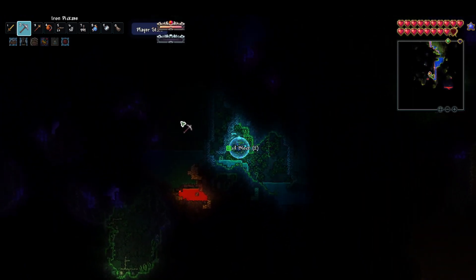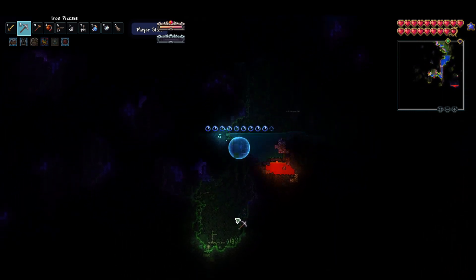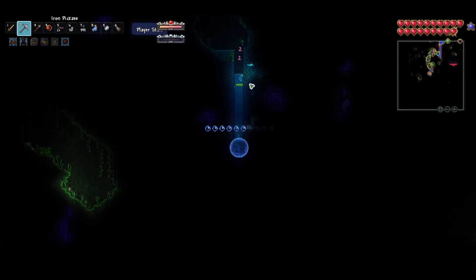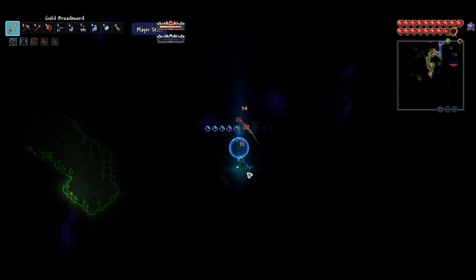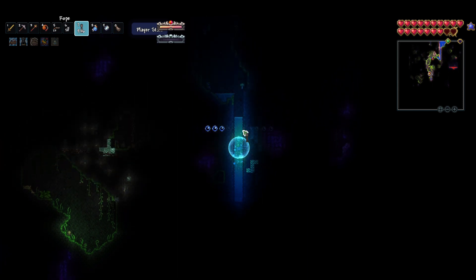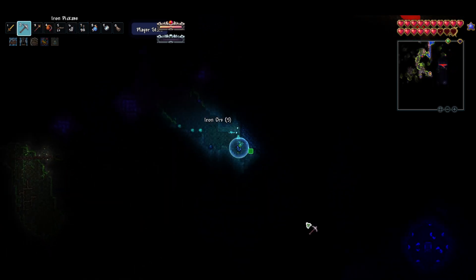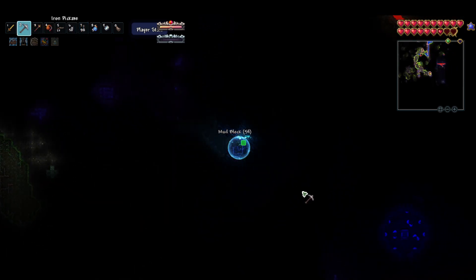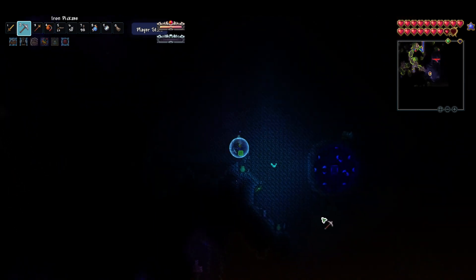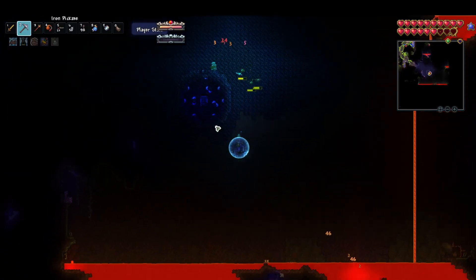Looks like we're close to the underworld which is nice. I've been mining down and found granite elements, which means the granite biome is somewhere close. We already found marble and now we found the granite biome. I'm going to mine through — looks like there's a granite chest!